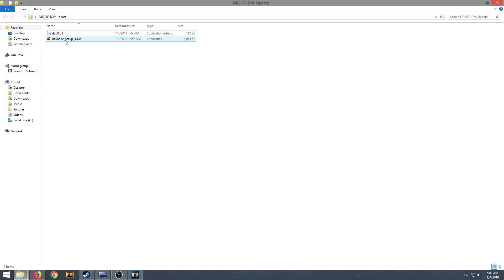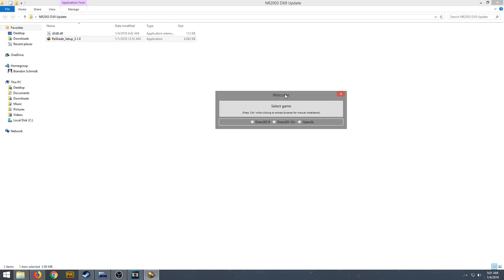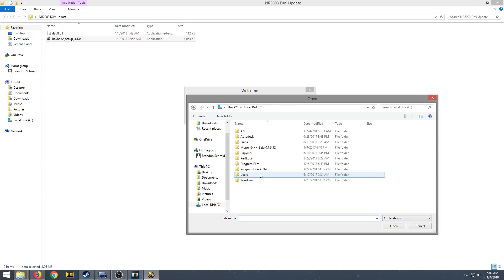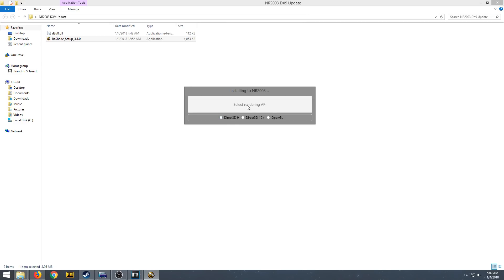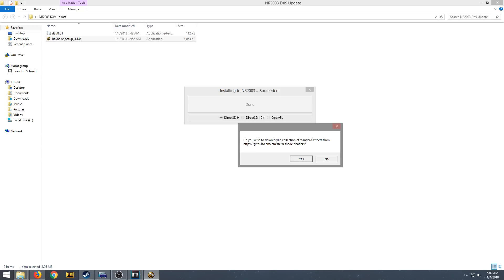After you've done that, run the ReShade Setup 3.1.0. Start it — it says 'Welcome, select a game.' Click on that and navigate to your game folder: Local Disc C, Papyrus, NASCAR Racing 2003, and find the regular nr2003.exe. Try to ignore all the other ones — you'll more than likely only have the nr2003.exe. Select that and hit Open. After that, it says 'Select rendering API,' so you want to select the Direct3D 9 selection and press it.